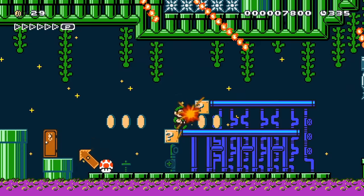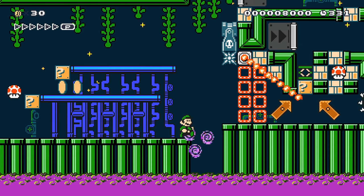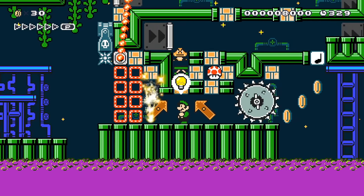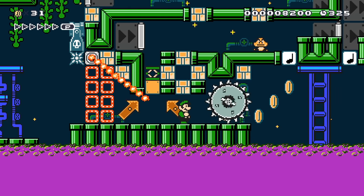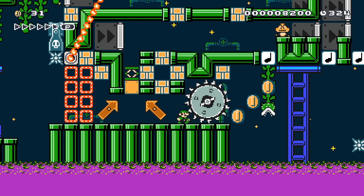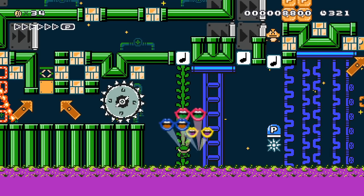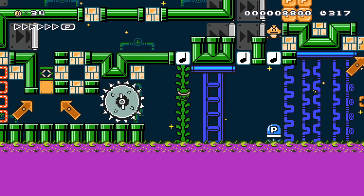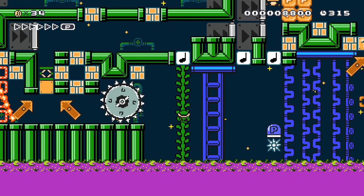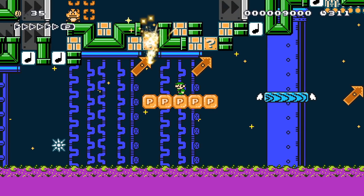Oh yeah, over here! Whoa! Nice try, fire bar — better luck next time! Boom! Is he going to do something to help me here? Yeah, this little Goomba's helping me out — that's pretty cool. That's really funny. Oh my gosh, P-Switch jump! Is that what we're talking here? I've not P-Switch jumped in this game yet. That wasn't so bad.